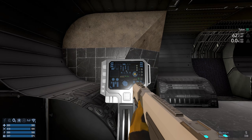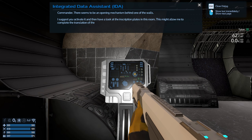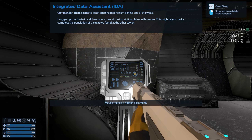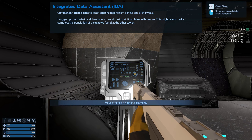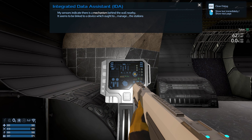I guess we have to visit the console. You can read the notes at your leisure - I'm not going to, I've done it many times before. Maybe there's a hidden basement. There's a mechanism behind a wall. Suggestion: destroy the wall. All right.